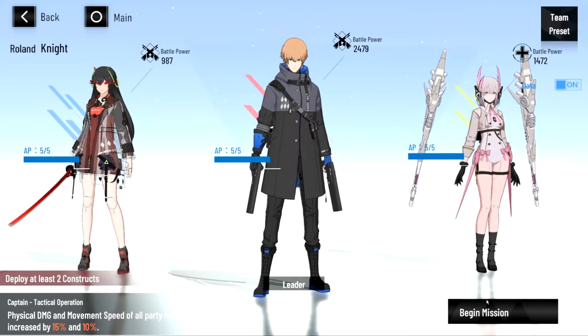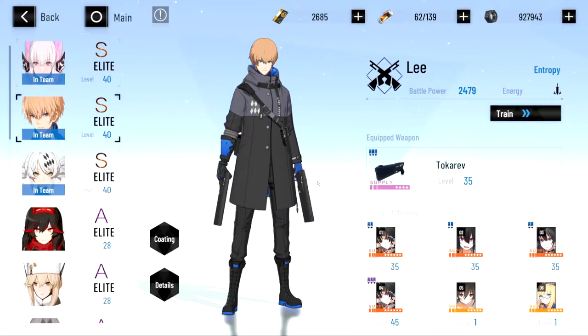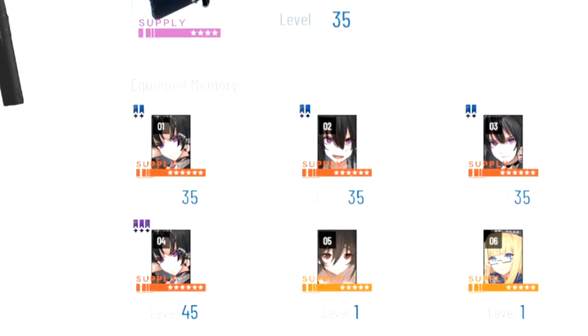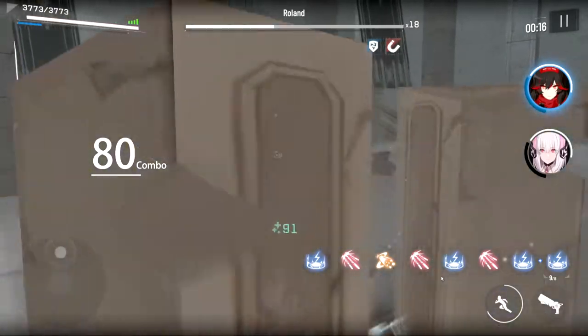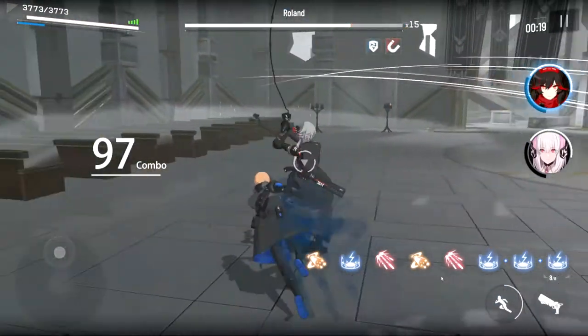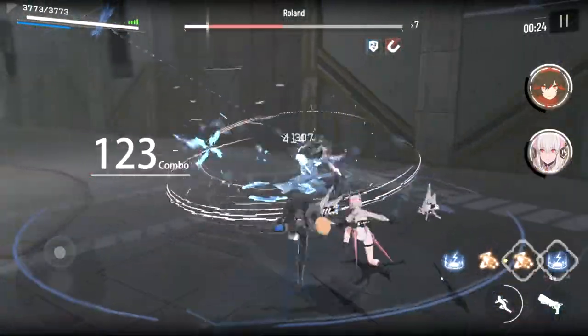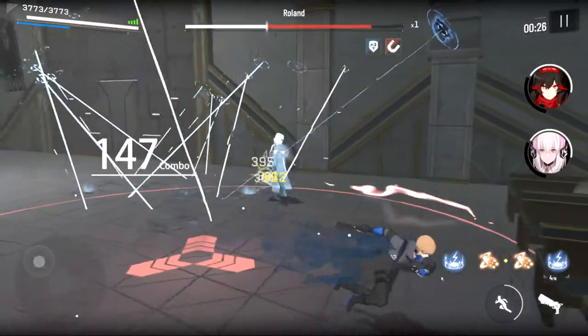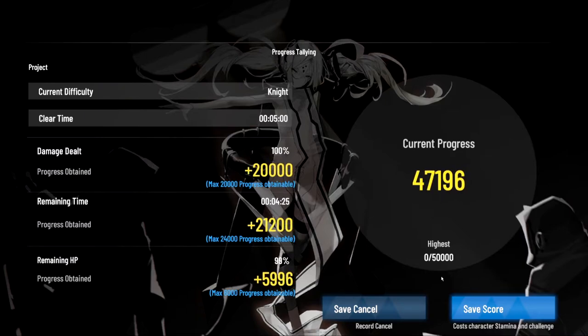Now I'm going to try the same exact difficulty, but with a stronger team. Here I've got B-Lucium, S-Lee, and A-Live. Compared to my S-Karadina, my S-Lee is definitely stronger — I have an overclocked four star weapon and overclocked six star memories, and I also have his skills leveled up. As you can see here, I've got a total of 47,196 points for this trial. This is a 7,000 point difference compared to my weaker team.